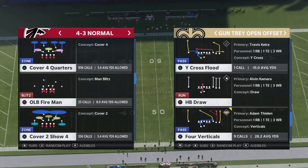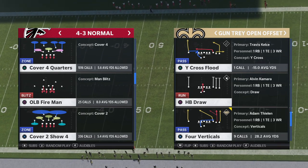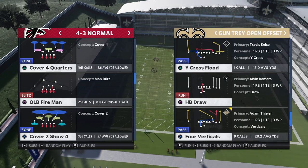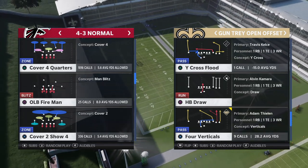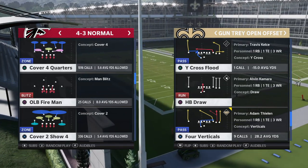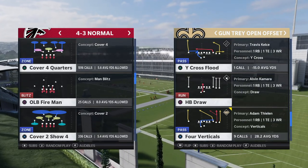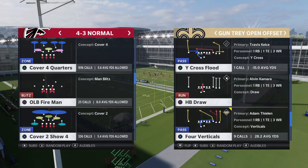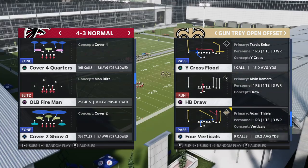This week we got a brand new coverage put into the game — that's how Cover 4 Quarters plays Trips formations, otherwise known as Solo or Poach. To be fair, this was in the game a few years ago when Match Quarters was first put in, but it was plagued with too many bugs and was eventually taken out completely. Now it's back and better than ever, and it's something you should definitely consider using in your defense, especially if you're running the Cover 4 Cross setup posted recently — this will be a fantastic counterpart.